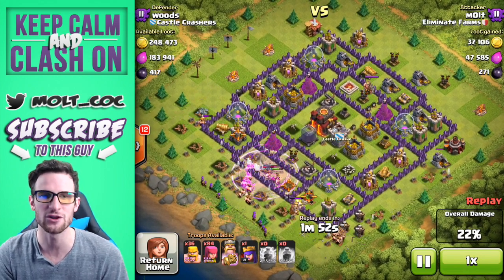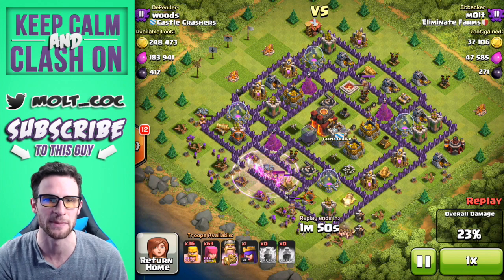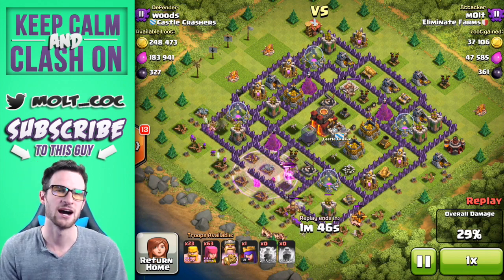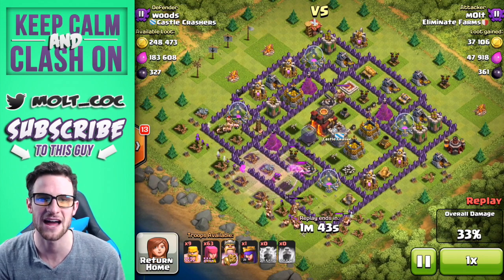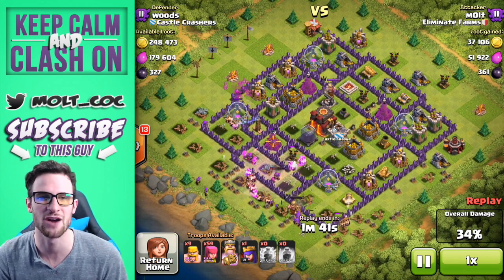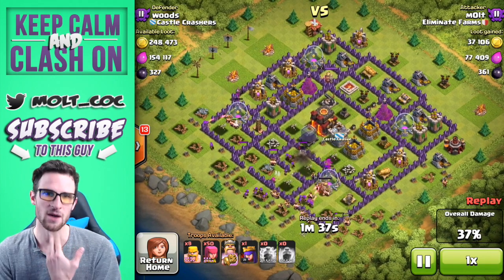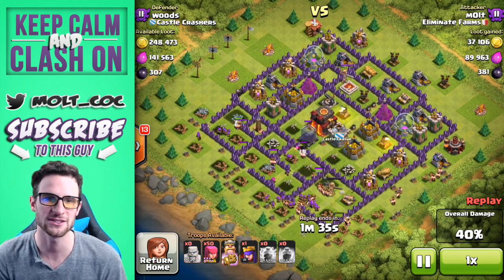We're going to drop off this last rage spell just to help get them in. I really wanted the King to go in with those barbarians but he just didn't feel like it. You can see those barbarians working their way into the middle, taking out that Xbow and moving over to that air defense. We've got some archers heading in there now as well.